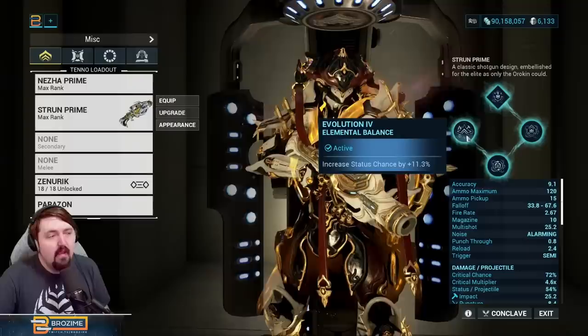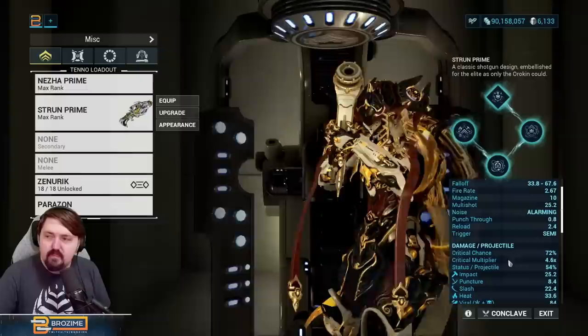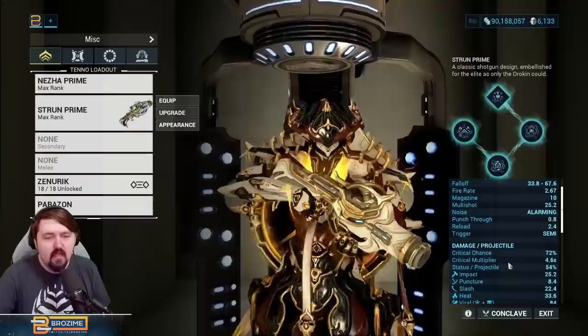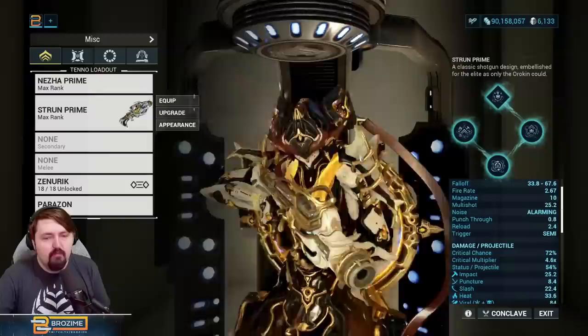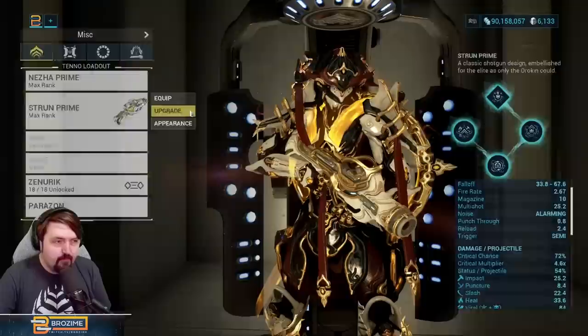For the last evolution, we have status chance by 11.3%, which is pretty crazy because it increases status for every single pellet you fire. Looking at our overall stats: 72% crit chance, 4.6x crit multiplier, and 54% status per projectile. We're getting 25-something status procs before accounting for Galvanized mods and Evolution 2 multi-shot pellets — that's a ton of statuses to be putting out as a baseline. This is a Hunter Munitions weapon, but it also has its Incarnon mode.